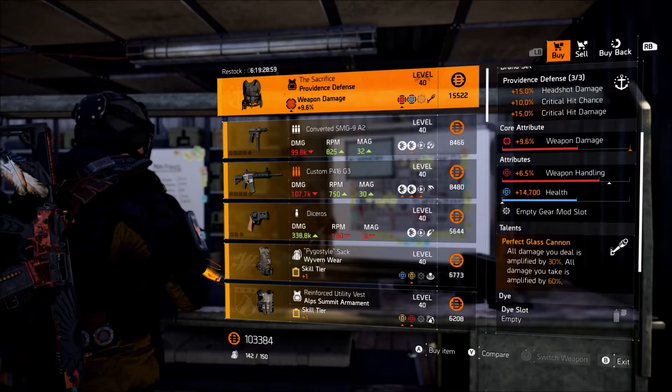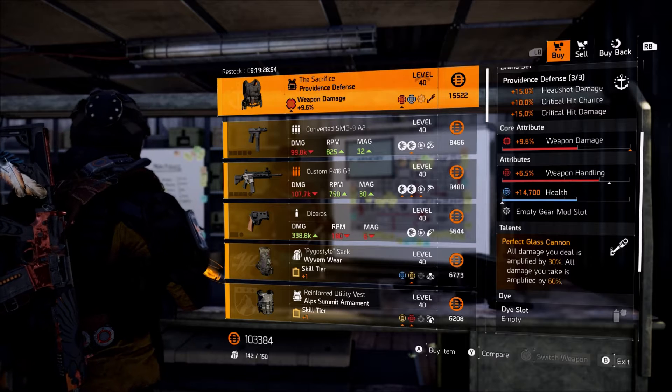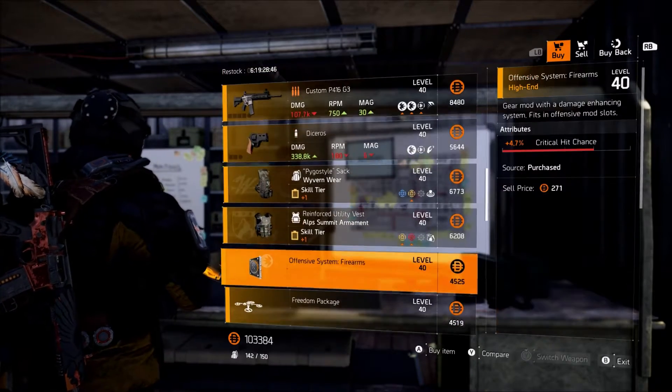You could make this work, but at the same time you might be better off farming loot allocations and using something like a Fenris Vest, or maybe even just using normal glass cannon if it has better stats. I'm gonna scroll through a few more items in case you guys want to pick any of this stuff up, but overall that's going to be the front desk vendor.